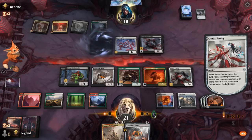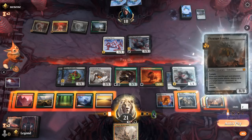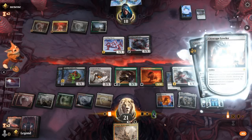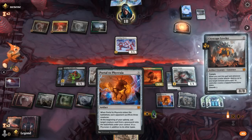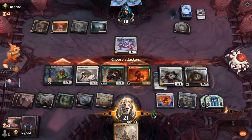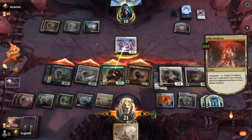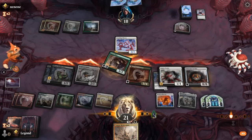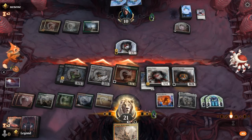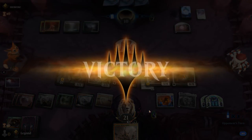We can exile their flyer or maybe their deathtouch creature, then destroy the flyer with Leveler. Our opponent is hanging in there, but the game was kind of decided with a turn 4 Portal to Phyrexia. They can still activate Seed Core to pump Crawling Chorus, but our opponent finally throws in the towel.